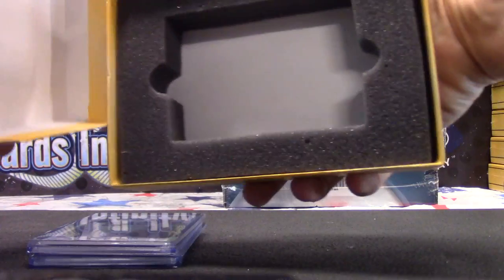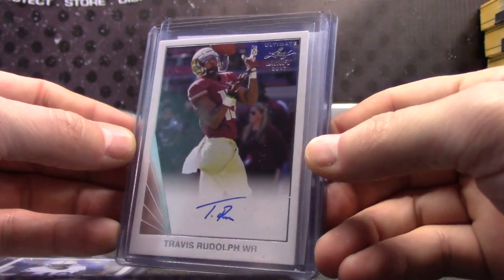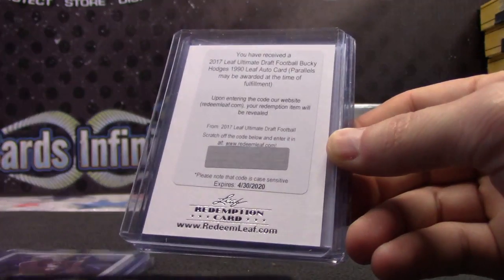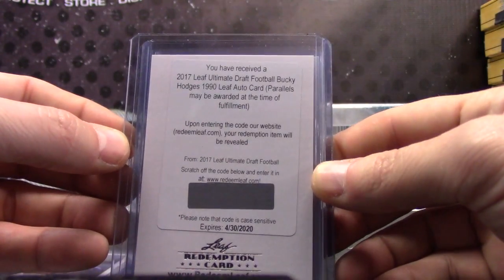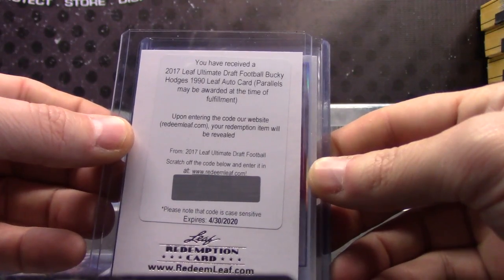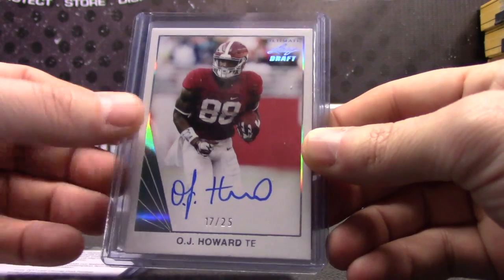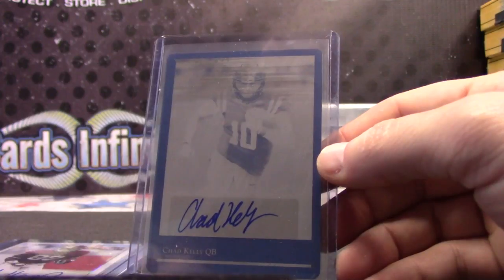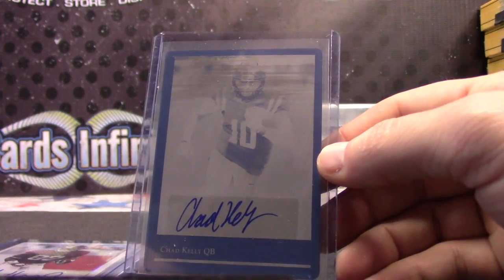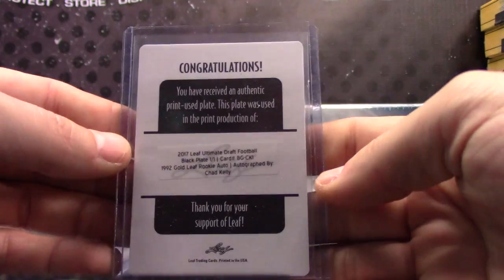Did I show you it was empty? Gotta do that — could be a hidden card in there. Chris Godwin! Travis Rudolph — the red nose. Hey, our first redemption in this stuff! Bucky Hodges. OJ Howard, 17 of 25. And our first printing plate — Chad Kelly! Somebody was asking about Chad Kelly earlier, like 'pulled any Chad Kelly's yet?' One of one printing plate.